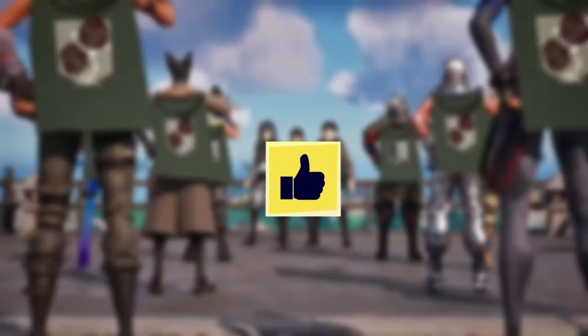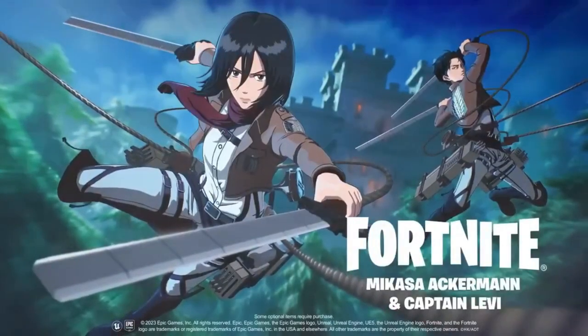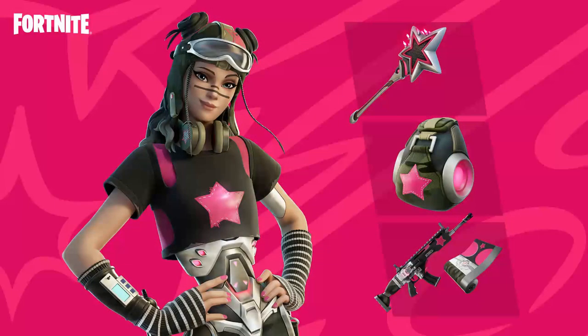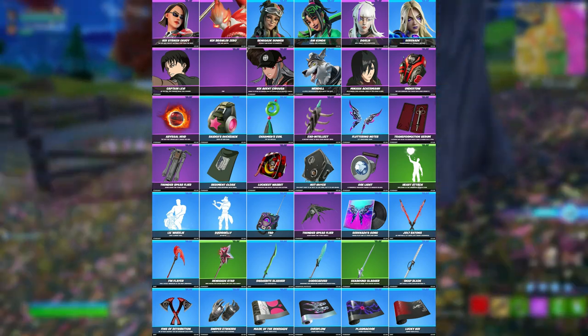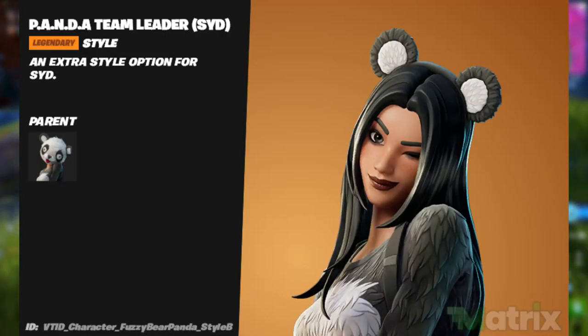If you're new to the channel, drop a like, subscribe, and turn on notifications — we'll be keeping you updated on all Fortnite news. The Renegade Runner skin has been updated; if you saw it in the survey, it's officially coming to the item shop. All the updated cosmetics for v24.20 are shown on screen, and if you log in right now you'll get a second style for the Panda Team Leader skin.